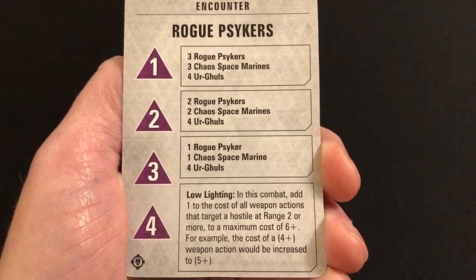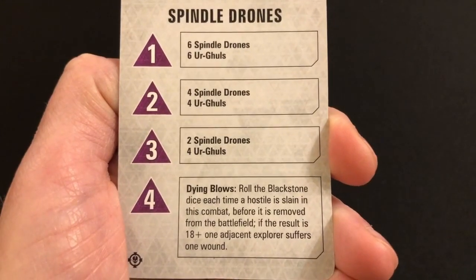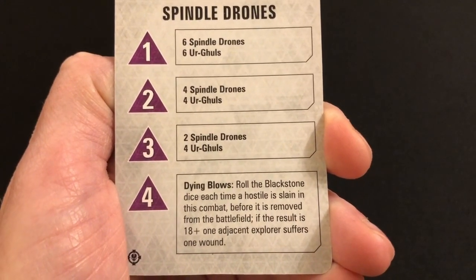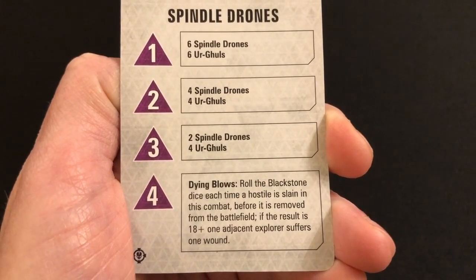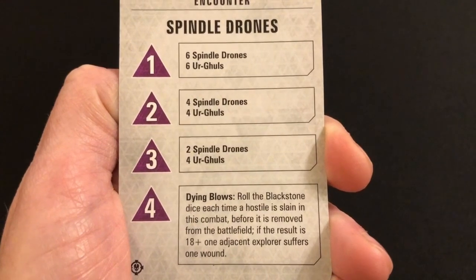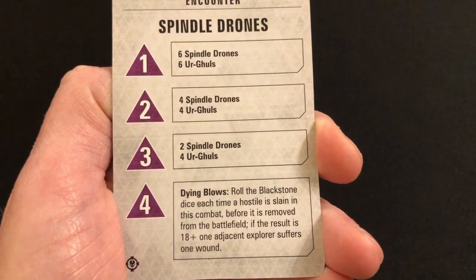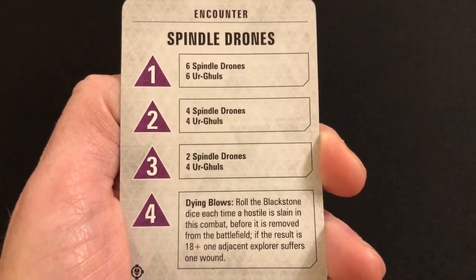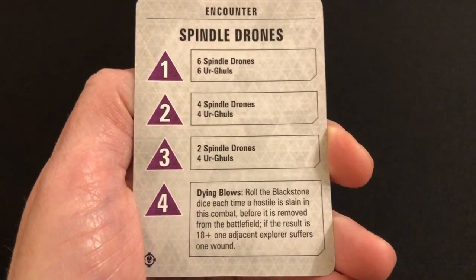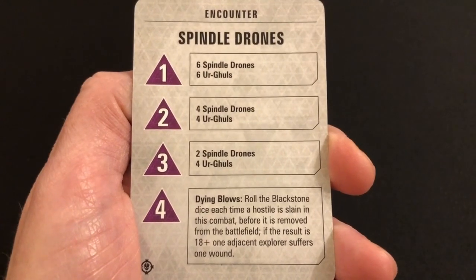Low Lighting is going to stop you doing those tactics where you hunker down behind cover and just take long-range attacks — it's a way of making you think a little bit differently about your positioning on the board. You have to get a little bit closer to the enemy to become fully effective in the combat. 'Dying Blows' — roll the Blackstone dice each time a hostile is slain in this combat before it is removed from the battlefield; if the result is 18 or more, one adjacent explorer suffers one wound.